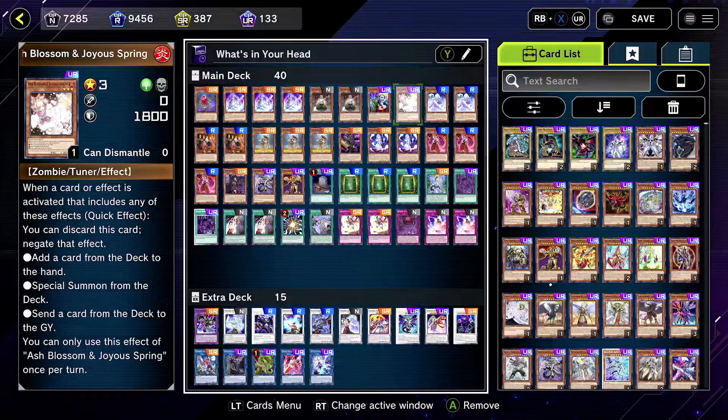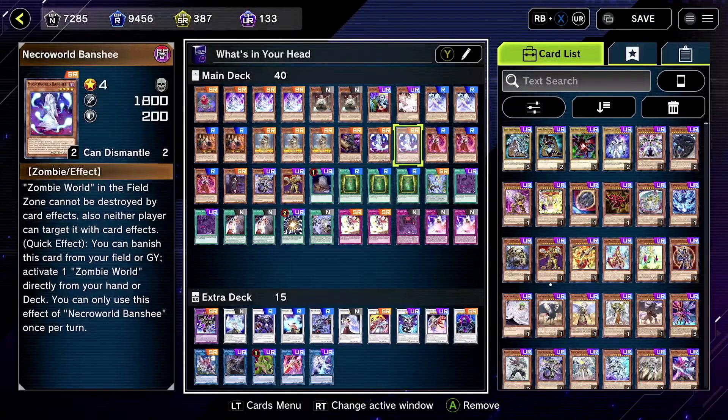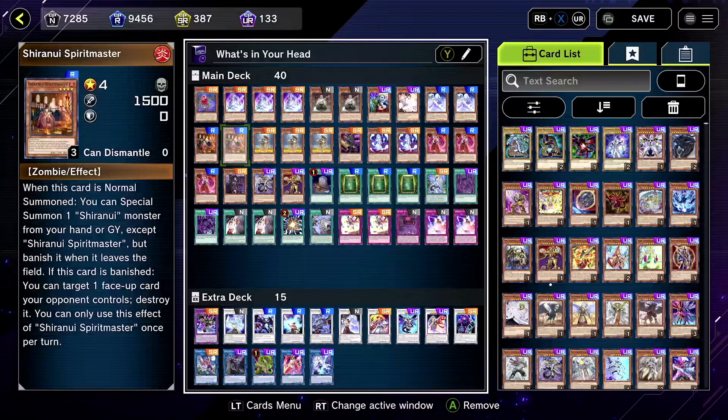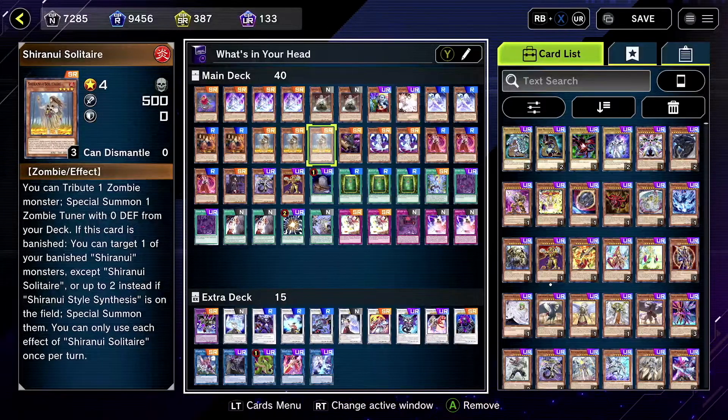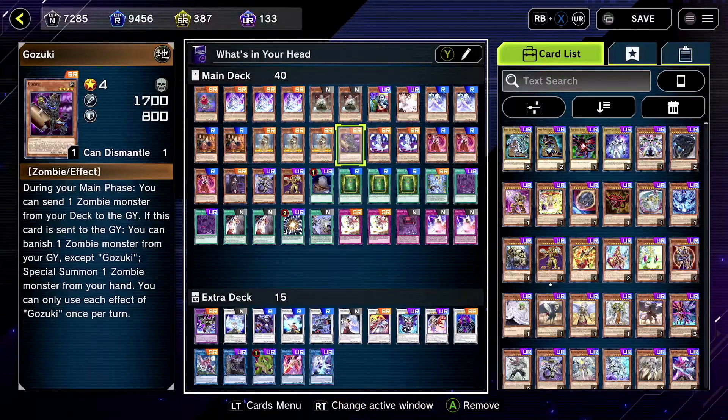Ash Blossom — you can run whatever here. Spectral Sword Shade, two, maybe one is fine. Spirit Master — two, I think two is good actually. Solitaire, three. I think Solitaire is probably the best one to have. It's a good way to set your Unazombie, so three is good.